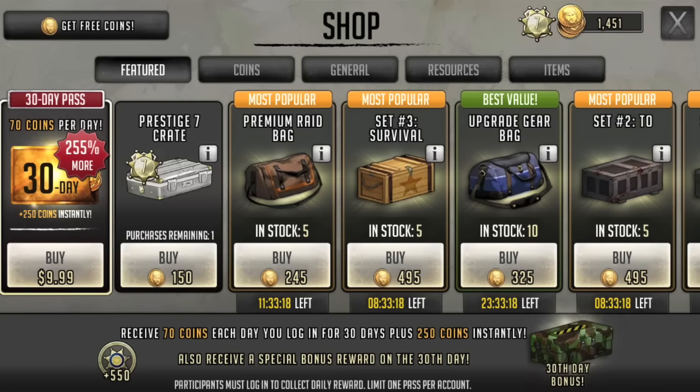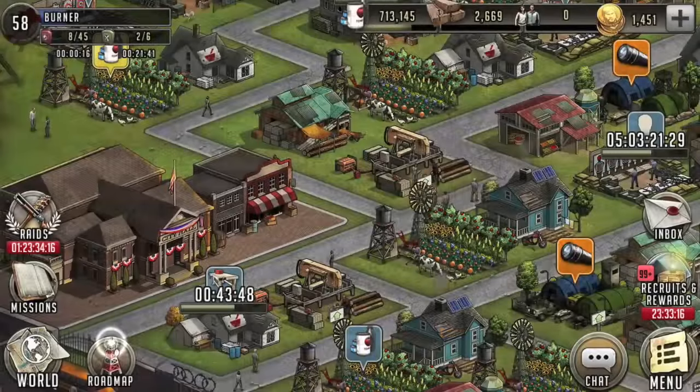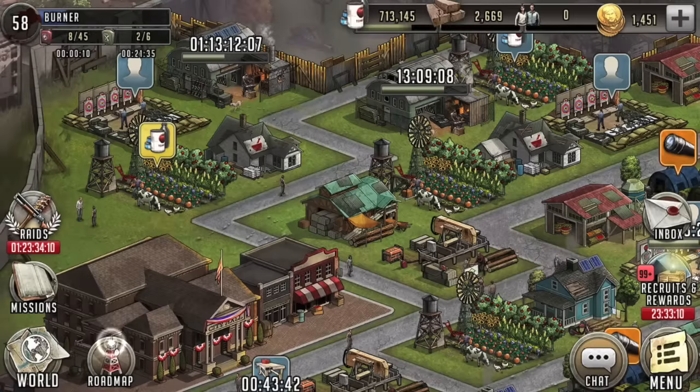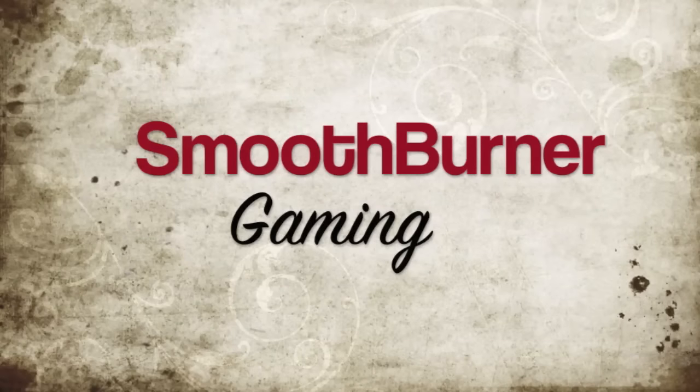Snatch up every single one you can afford and stack them into your preparations until you're ready to make a run at a five-star character. In short, if you're free-to-play, this just isn't the tournament for you. I can't think of any situation where I'd recommend blowing your resources to get in the top ten on this event. Keep working hard, save up those resources, prep for a raid where you can get a five-star character — you're going to be more fulfilled when that happens. Good luck everybody, until next time, I'm Burner — flame out.